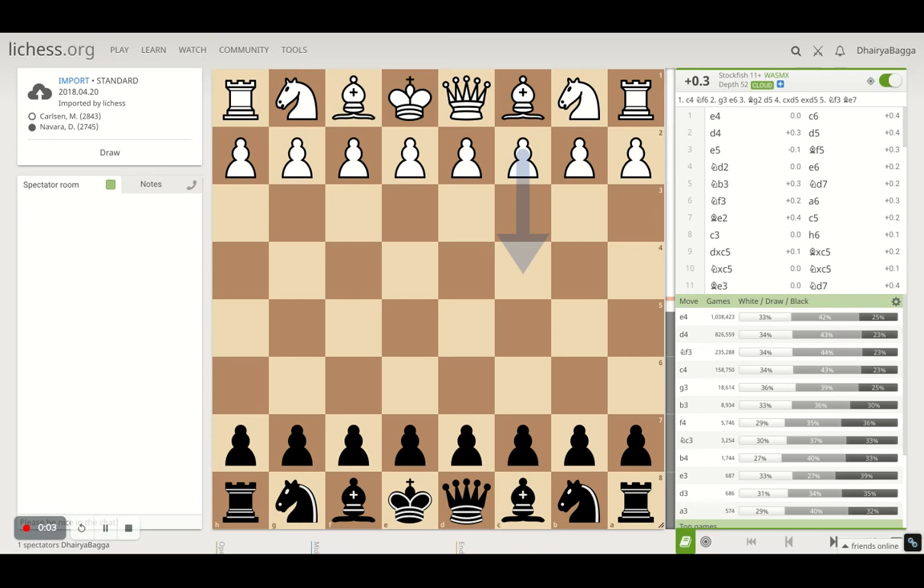Hey everyone, welcome back to the Chessyard. This is Dhairabakka and today I'll be showing you one of the interesting chess games that was played between world champion Magnus Carlsen and David Navara. Both grandmasters fighting it out in round 2 of the Shamkir Chess Tournament in April 2018.